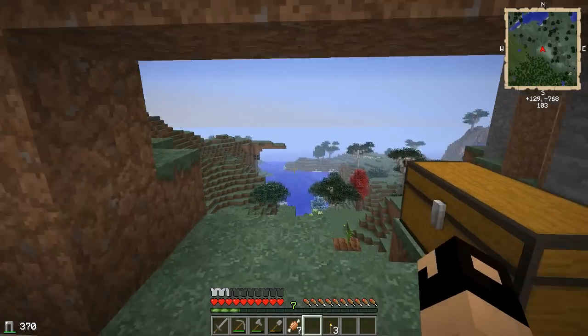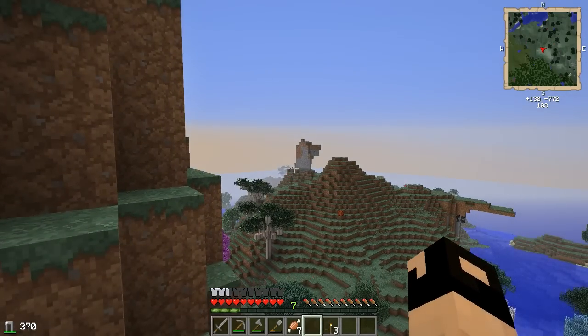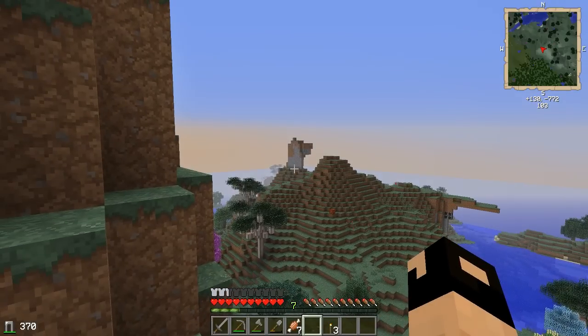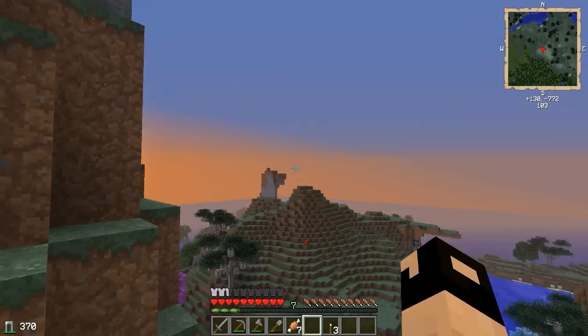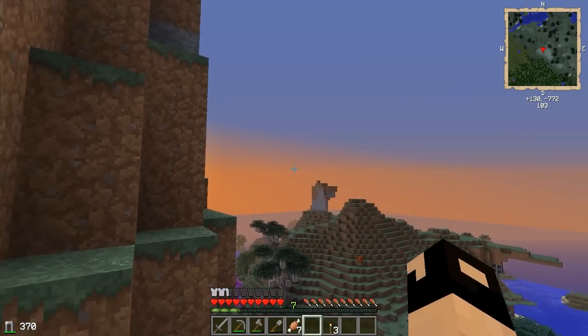I was reading the comments and I noticed the comment about that mountain right there, which kind of looks like a dog or a wolf. I'm thinking either we'll call that Wolf Peak, Canine Mountain, Canine Peak, or maybe Wolf Mountain. To be honest, it kind of looks like Scooby-Doo to me now that I'm looking at it. So maybe we'll call that Scooby-Doo Peak. It looks kind of cool from here though. It does kind of look like a dog, so thank you very much for pointing that out.